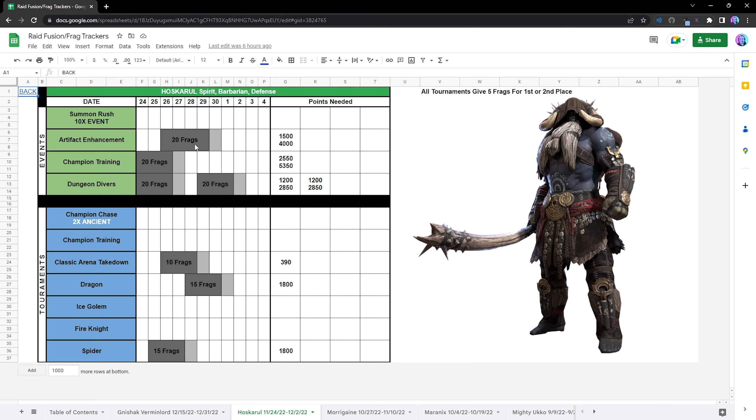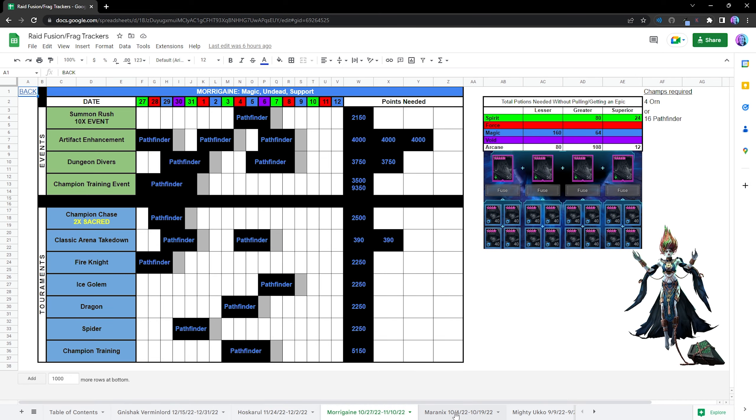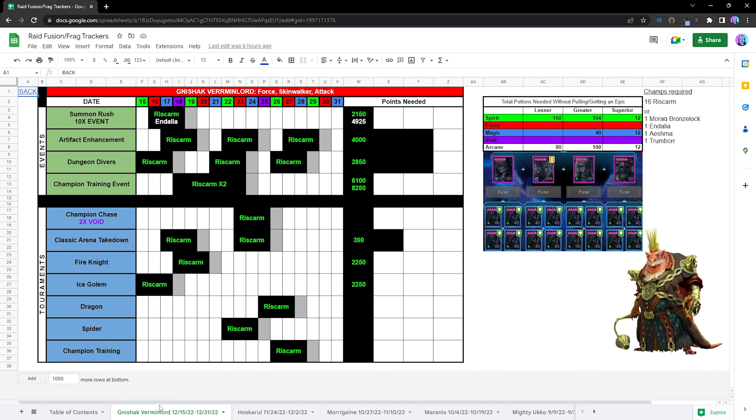You can go back and take a look at where we got fragments from, the dates they were on, how many points it took, what was going on with individual fusions, and pictures of the champs and all that stuff. I'll leave a link in the description down below if you guys want to go take a look. But right now we have the Rat King — yeah, the Rat King, because I'm not even trying to mess with this name. This Fusion is going on.